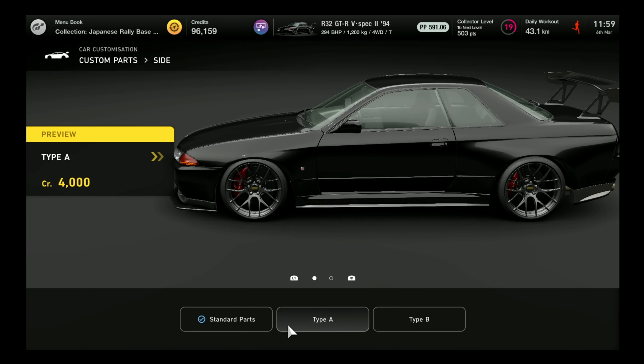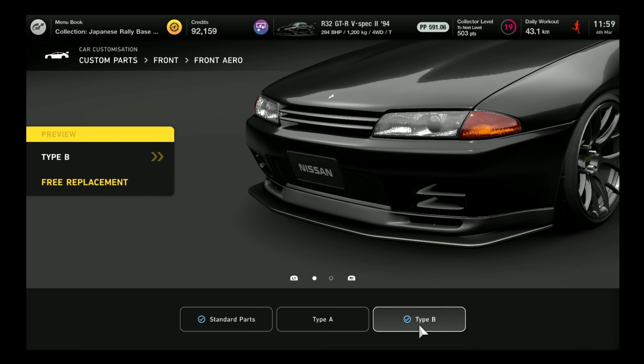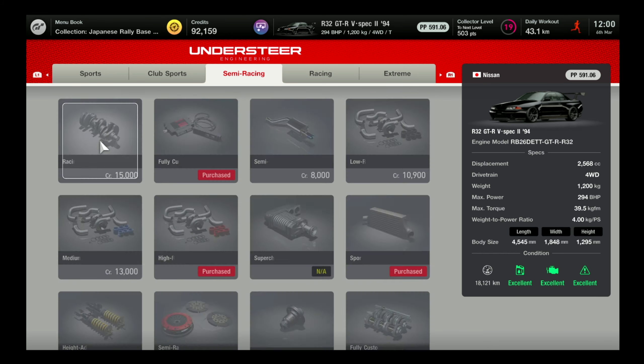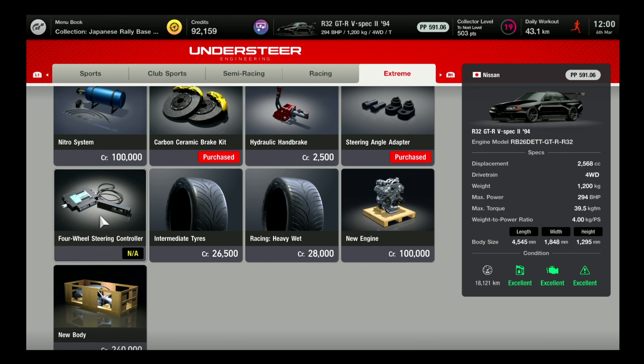I put on all of the modifications — you can put the side skirts, you can put everything on the front. It really feels good to modify the car like this. But first, put the wide body kit. It's very important to put the wide body kit first; otherwise, if you put other modifications first, you'll just have to redo them all over again.